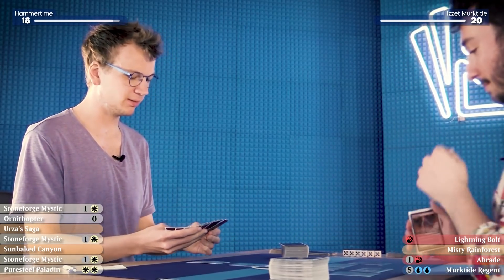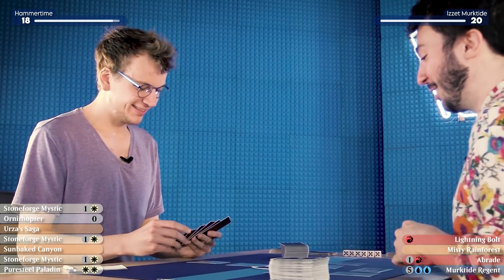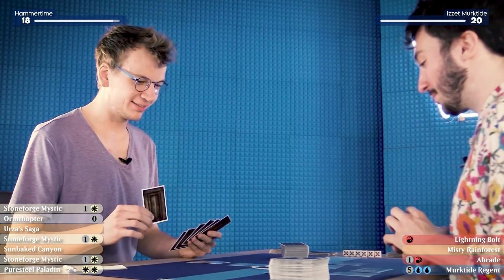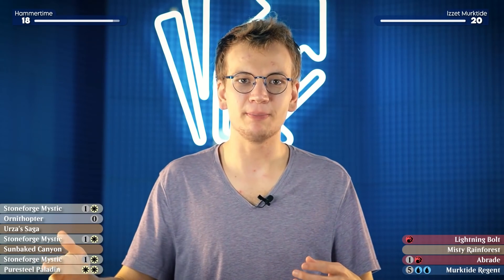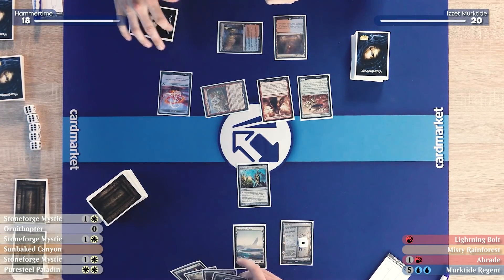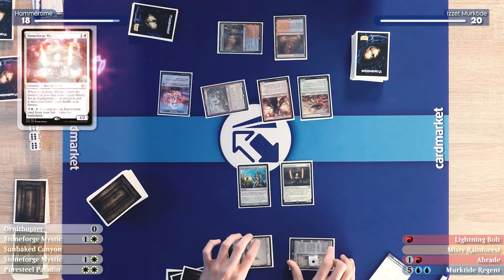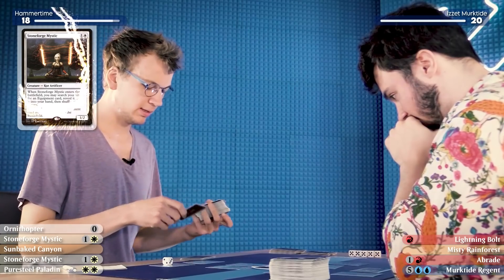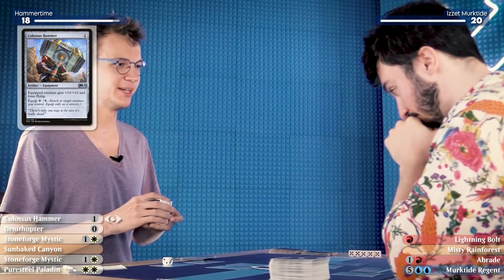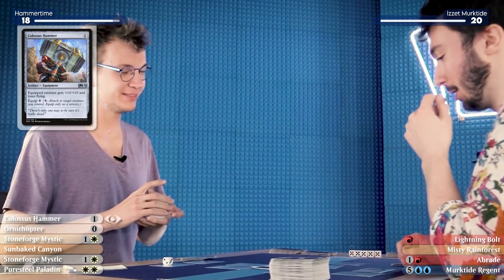I'm feeling very cozy with six permanents on the board and your one Springleaf Drum. I don't run out the Paladin here because that's the kind of all-or-nothing play I want to avoid. Instead I take it slow with Urza's Saga. I'll play an Urza's Saga. And I'll follow it up with a Stoneforge Mystic to get a Colossus Hammer.